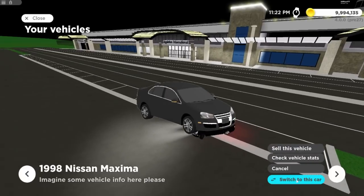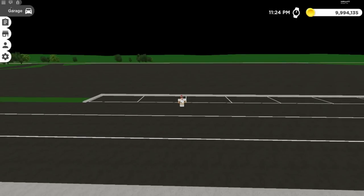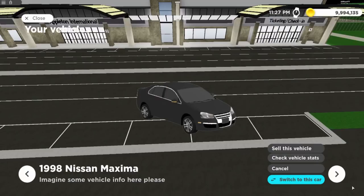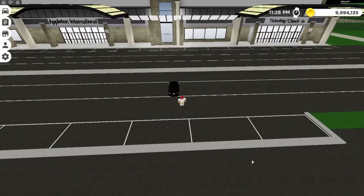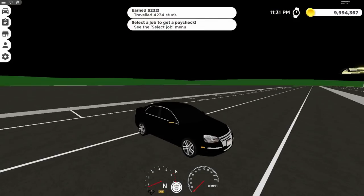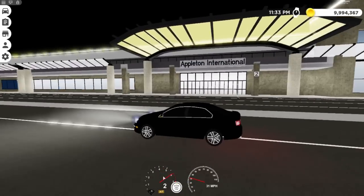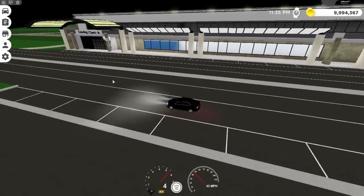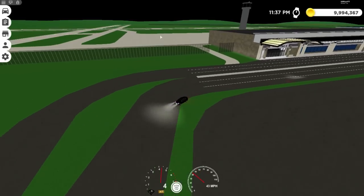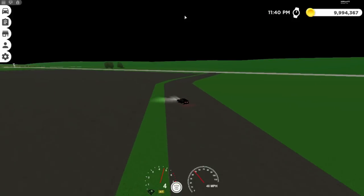We're switching vehicles - the previous one wasn't spawning correctly. Once it turns day I'll try to show off the windshield wipers. You have the ticket and check-in area over here, the airstrip, and a terminal in the back that you probably saw when we drove up. We're heading towards the neighborhood and spawn area now.